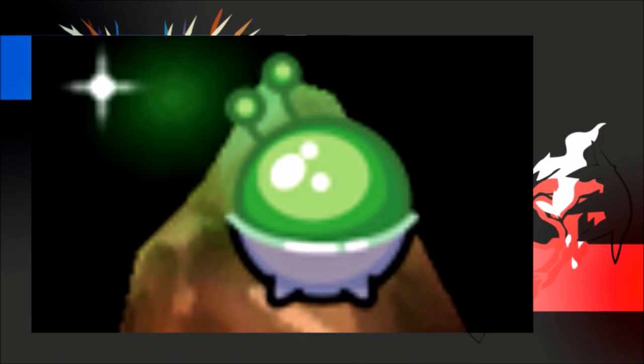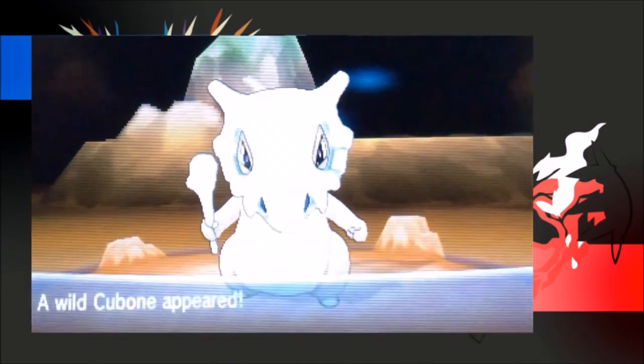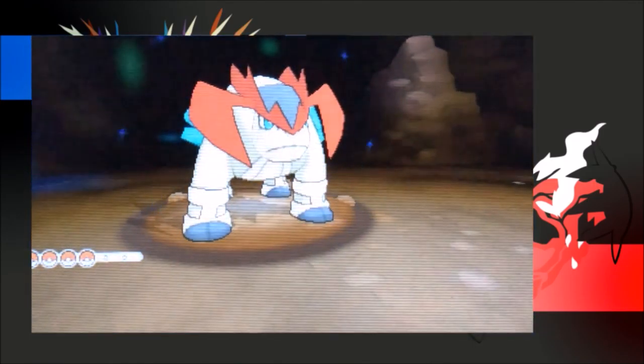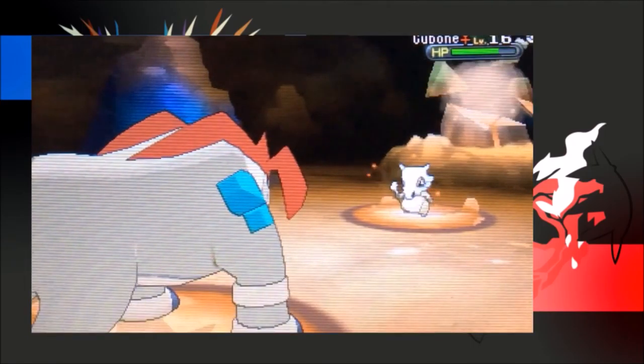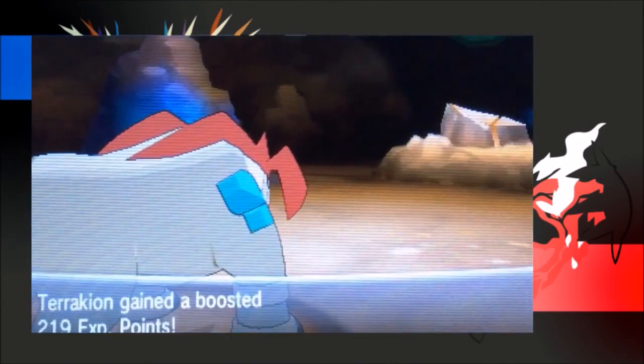The Luminous Moss is the only item to be found in the mossy rocks in Glittering Cave. They don't occur often due to the rarity of the item, and this is the only way to obtain the moss. If the holder is hit by a Water-type attack, the holder's Special Defence stat is increased one stage. The moss is consumed, so you can only use it once.